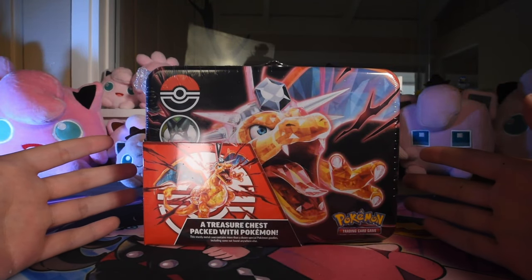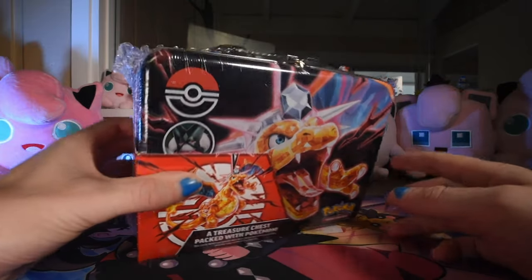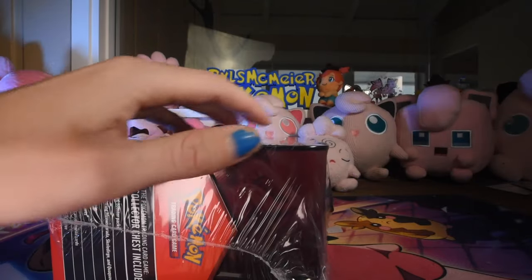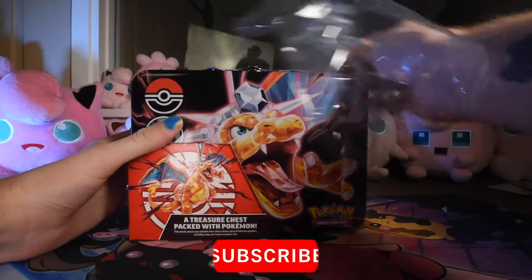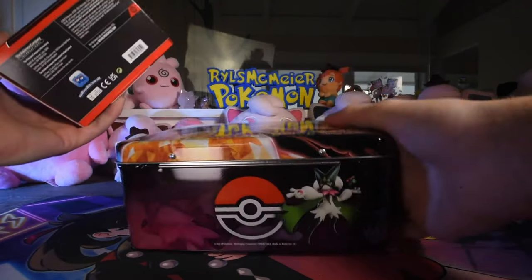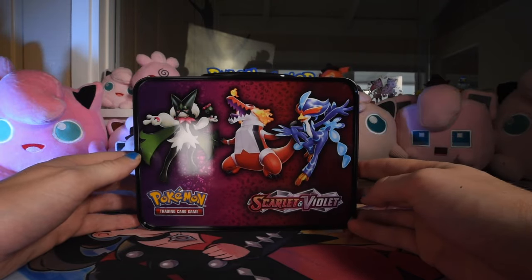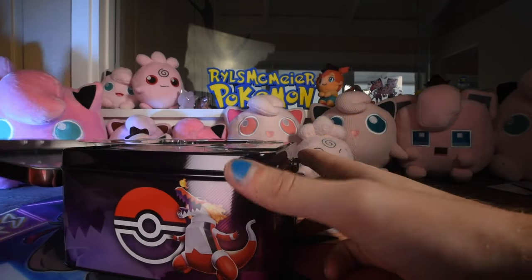Today we're opening the 2023 Fall Collector's Chest — I'd call this a lunchbox though. They release a new one of these about twice a year, and this is officially fall of last year. It's got lots of goodies, some boosters, and a nice Charizard Terastal on the tin. It's actually a pretty nice looking tin, so let's unlock it and see what we got.